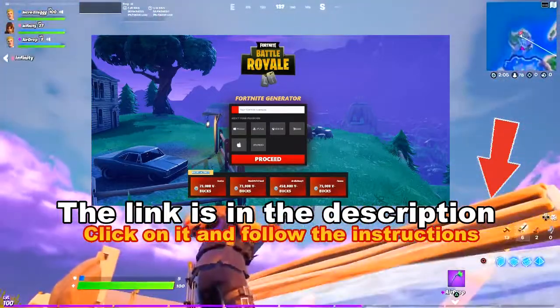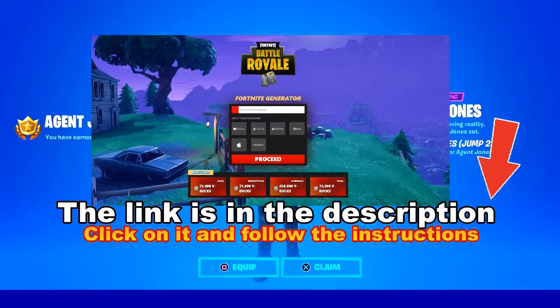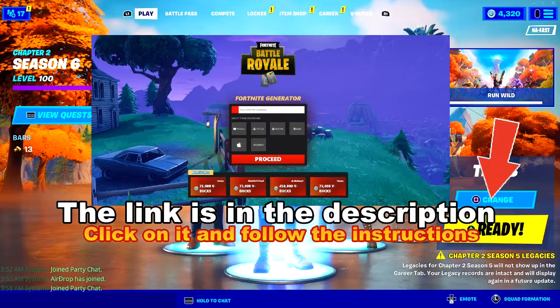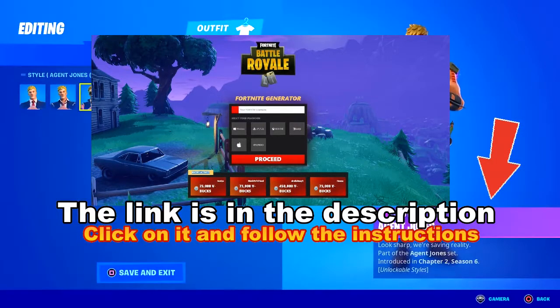All right everybody, the final Agent Jones style — Jump 23! I hope this video helped you guys out. I hope you guys are enjoying Season 6, it's actually insane. If you have any questions regarding anything with the brand new Agent Jones challenges, let me know in the comments down below. Don't forget to drop a like, subscribe, and leave it in the comments if you need the brand new Season 6 battle pass. Let me know which Agent Jones is your favorite in Fortnite Season 6 — I'll catch you guys in the next video, peace out everybody!